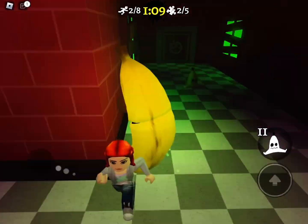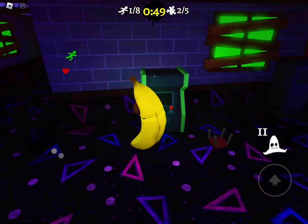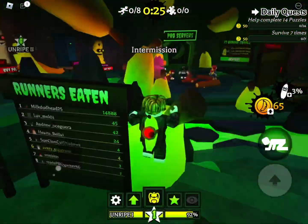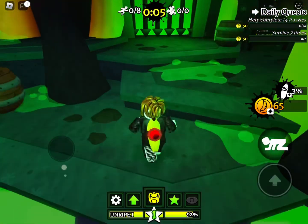There are 9 maps and 3 game modes: Escape, Infection, and Banana Split. Escape mode is pretty much like a solo player mode and that's it. Infection mode is just infection mode, and Banana Split is like a 2 player mode.